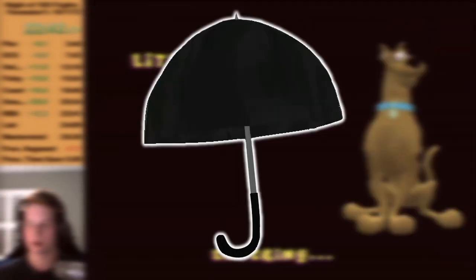While both ways of doing this trick require you to hit the same bits of collision, Red Beard Skip is arguably easier with the umbrella. Here's the trick done optimally, without the umbrella.